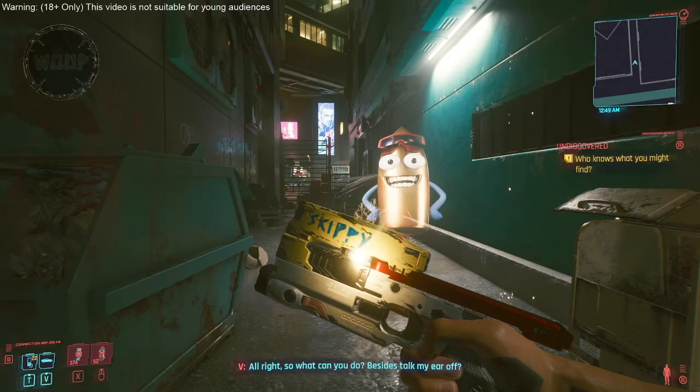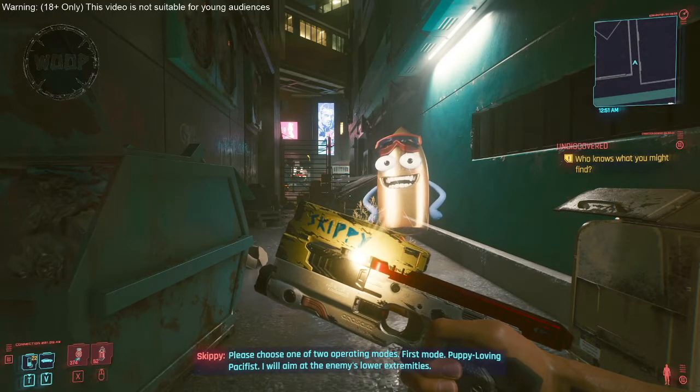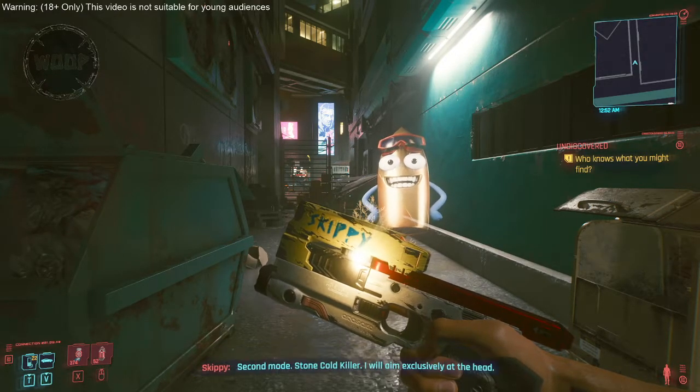All right, so what can you do besides talk my ear off? Primary feature: automated targeting in case of critical threat to user — autonomous shooting capabilities. Please choose one of two operating modes. First mode: Puppy Loving Pacifist — I will aim at the enemy's lower extremities. Second mode: Stone Cold Killer — I will aim exclusively at the head.